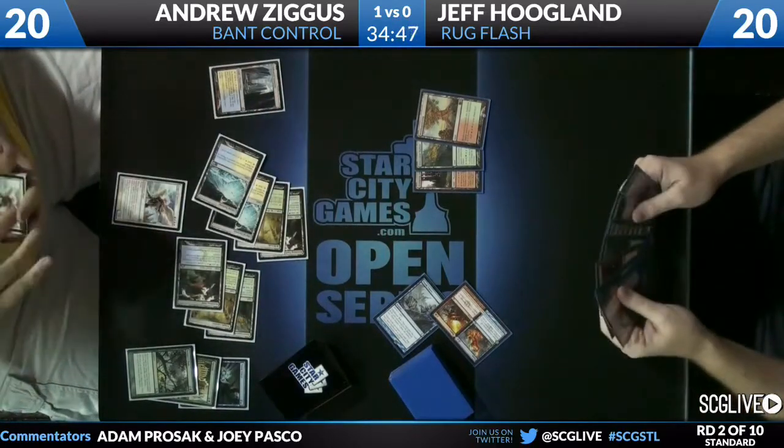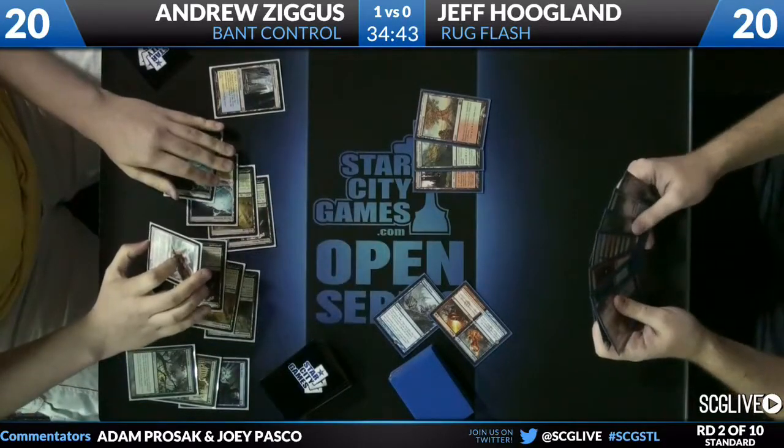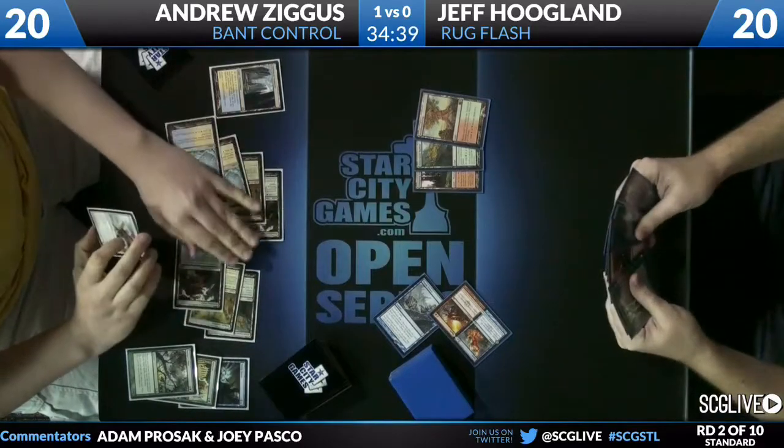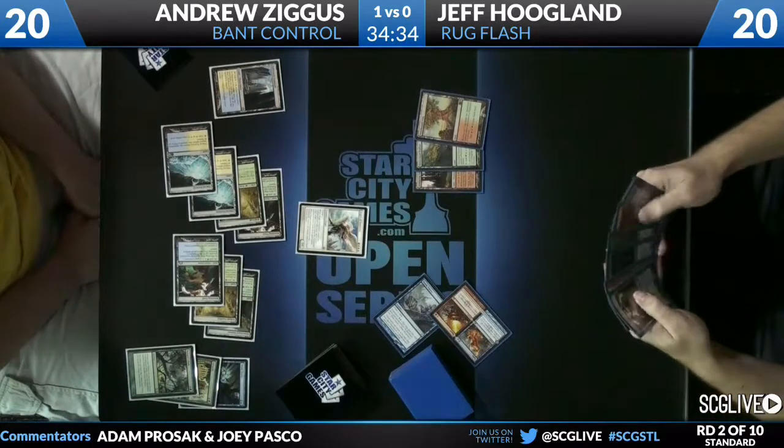Here comes Angel's Serenity — that's a really aggressive play. He's got a second Angel though, so it can't get Dissipated. Okay, I like this a little more. Jeff does not have double blue for his Dissipate, so he would have to Syncopate it.